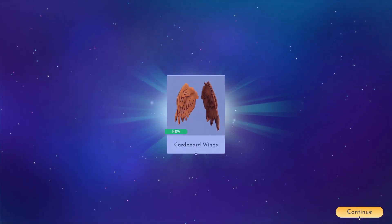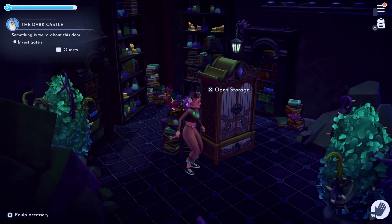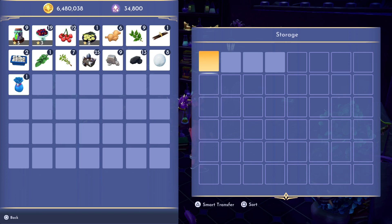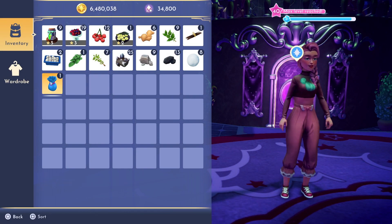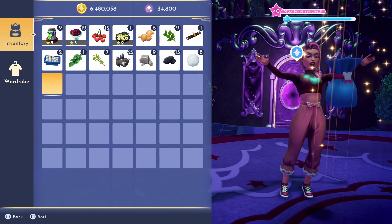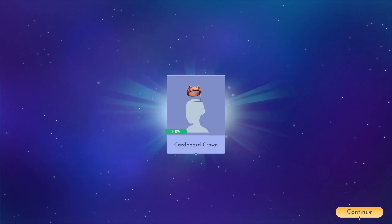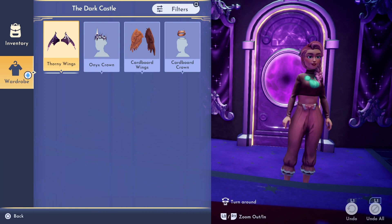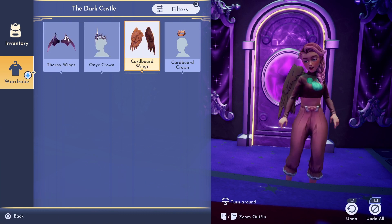Then for the crown you will need to either wear the onyx crown, or if you have yet to collect this, you can head to the left side of the castle entrance where you will find another wardrobe which contains a clothing pouch. This one will unlock the cardboard crown. Once you have your items ready, open your wardrobe to put on the crown and wings.